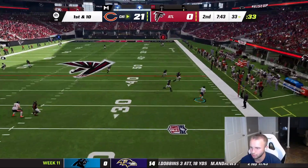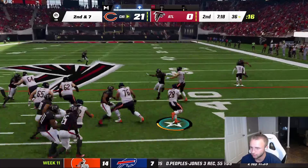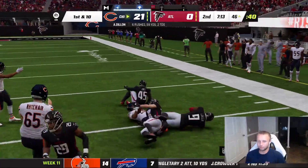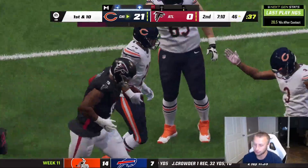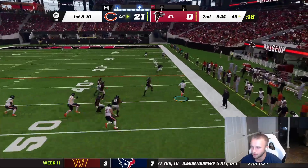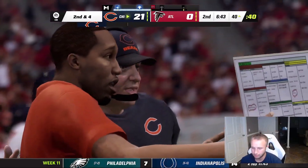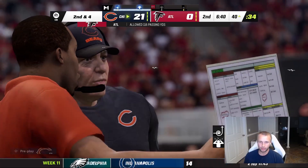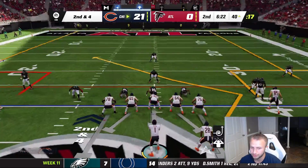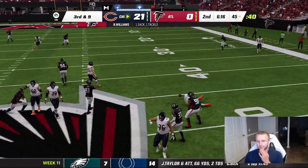Back on offense — Fields rolls out, picks up a gain of three. Read option — AJ Dillon to the outside, hard cut back, picks up another big gain. Our offense is clicking on all cylinders. I'm staring down Velus Jones, Fields picks up about half of it. We're doing a really good job of maintaining possession today — though we are last in the NFL in turnovers with about 32 on the year, most of those on me.